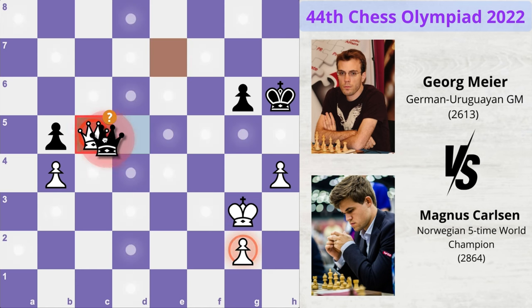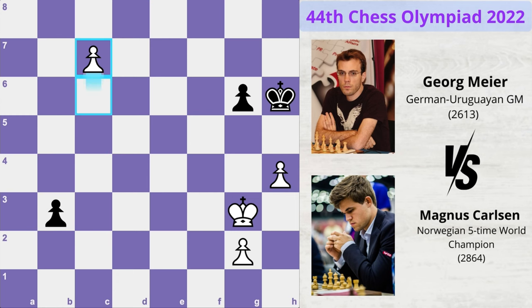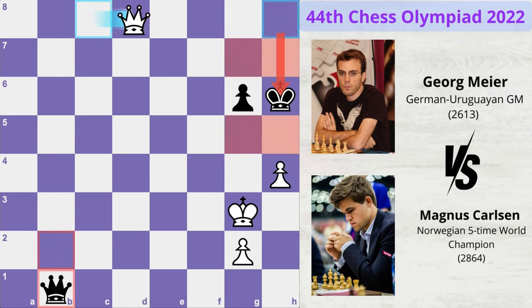If you're thinking why not just exchange queens — if Meyer does that, he would be quickly losing to pawn takes queen, b4, c6, b3, c7, b2, and now the pawn queens, the other pawn queens, but queen h8 would be checkmate and Magnus would have won. That is why Meyer did not go for the queen exchange.